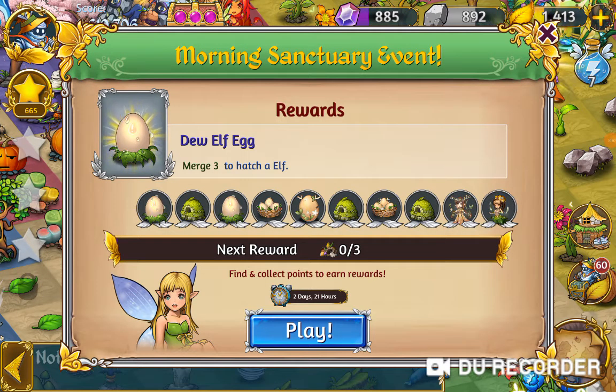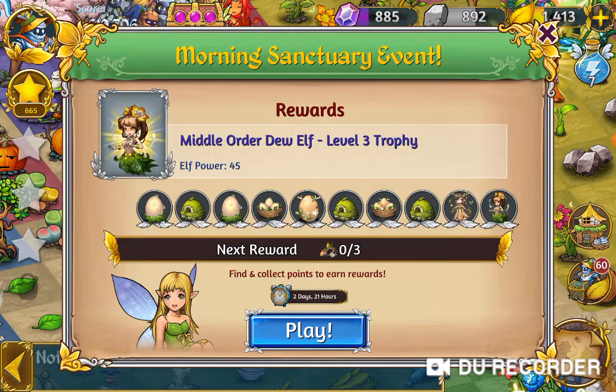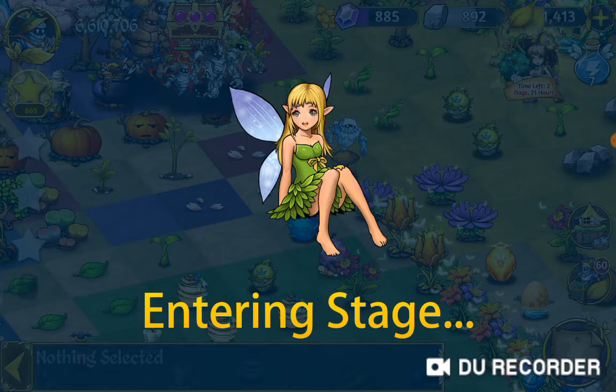Hey, it's Watsonane and this is the morning sanctuary event and I've got to whisper this morning because everybody is still in bed. As you can see we've got the Dew Elf and our main elves in this are the Fawn Elf and the Dew Elf, and we have some of those Fawn Elf Sanctuaries level 2's as well, so we get some eggs from them. Let's go and check out the first moves we're going to make when we see reds.